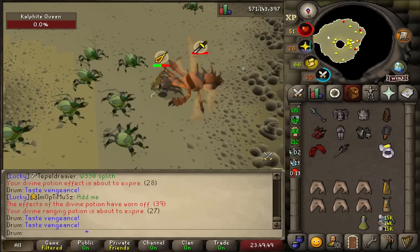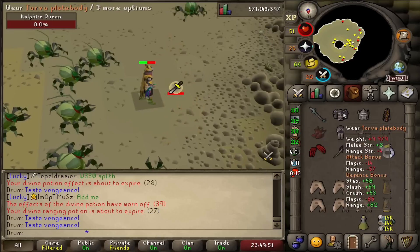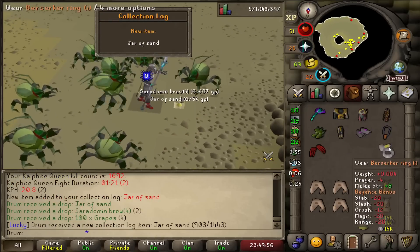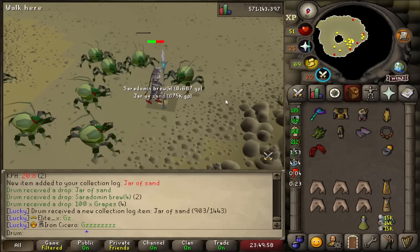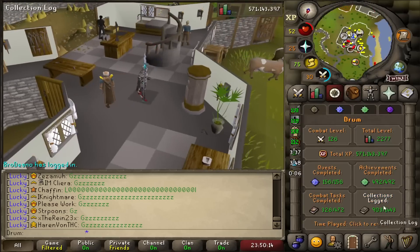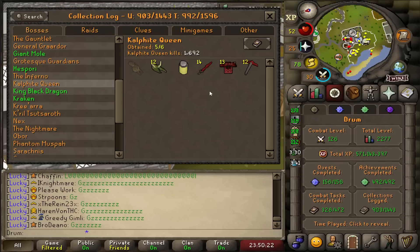Oh, yo! What's up, Gris? 'Pet here' — let's see it on the sub. Oh my god, I thought I actually just got the pet right there, Gris — you freaked me the hell out. I actually thought I got something there. But — jar of sand! Now I just need the pet to green log this.